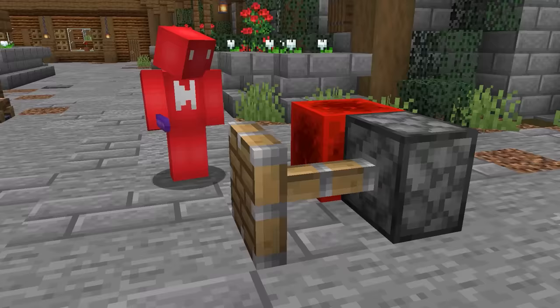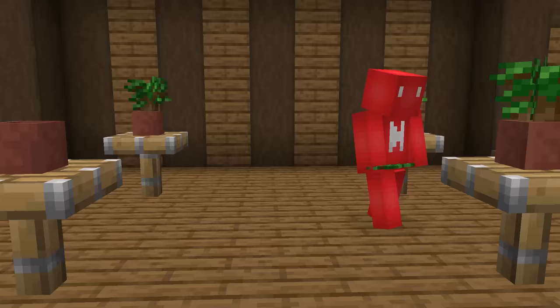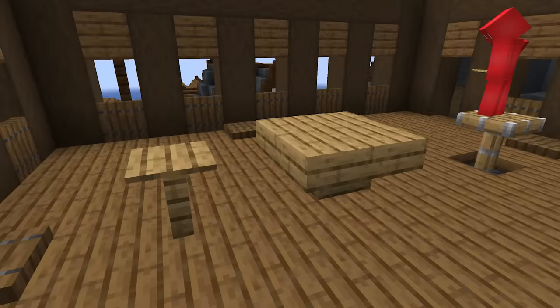But don't put away that debug stick just yet. If we take that over to an extended piston, we can make a spiffy freestanding piston head table. And that'll all be done without using any extra redstone, which is a lot easier for me to comprehend.